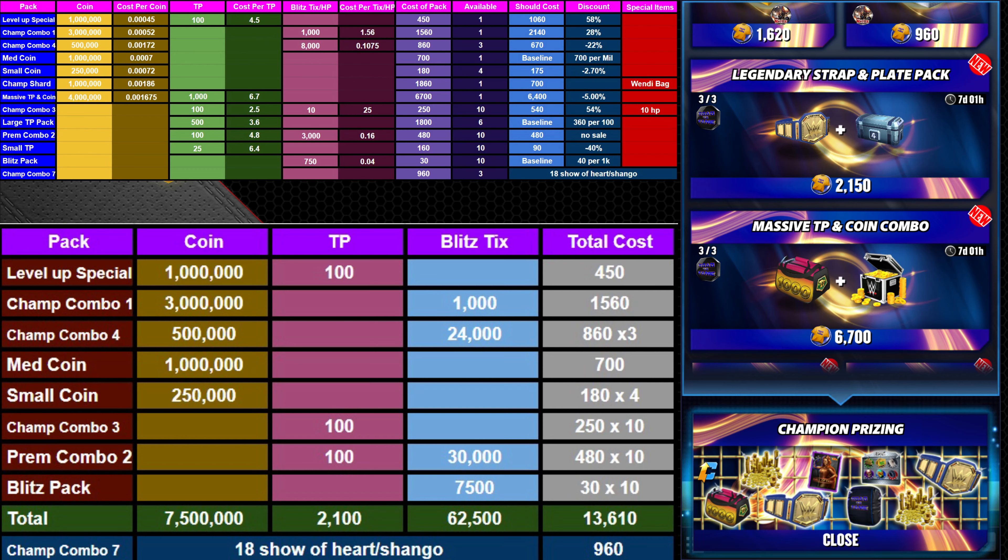I have to go with blitz tickets, so everything that has blitz tickets I will be purchasing even if it's not on a discount. The Champ Shard Pack is not good value at all for the coins — if you're just a few away from Wendy, okay, maybe you pull the trigger, but otherwise that's a hard pass for me. The large TP pack is what I'll buy at the end with any leftover t-shirts.